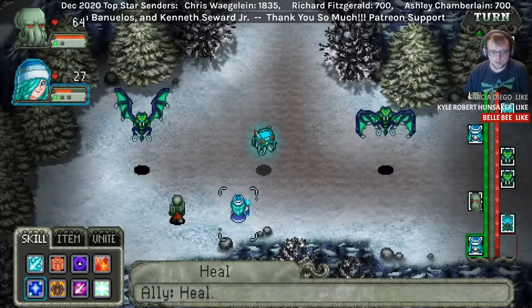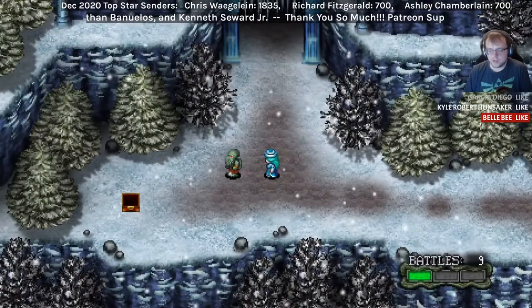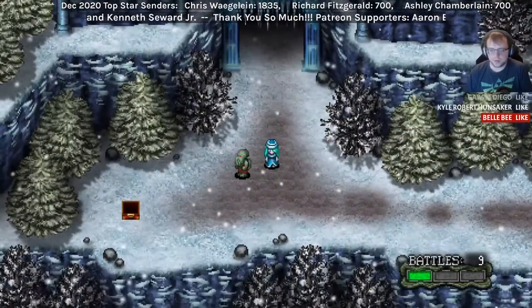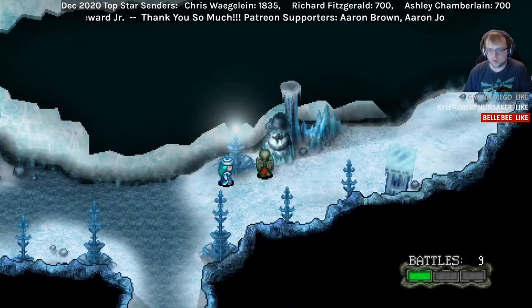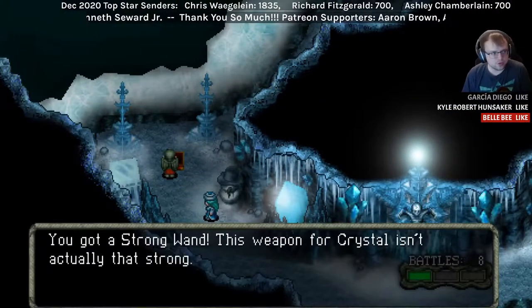It is a nice little retro indie JRPG that has a great sense of humor and features some clever nuances that make it stand out. Cthulhu Saves Christmas is developed by Zeboyd Games, the same developers of Cosmic Star Heroine, Breath of Death 7, and Cthulhu Saves the World. You might be familiar with their brand of classic retro indie JRPGs — this is definitely right in line with what they've done in the past.